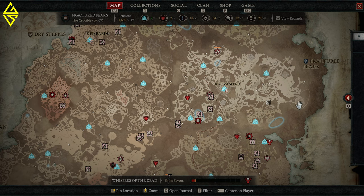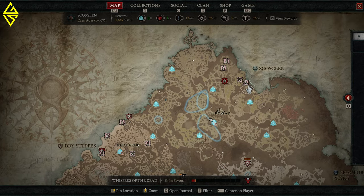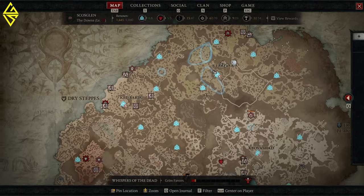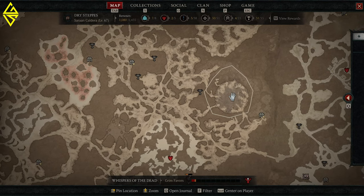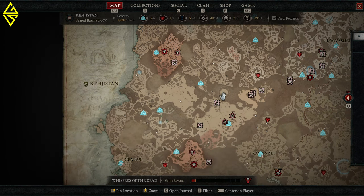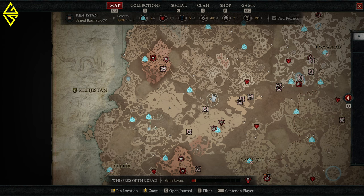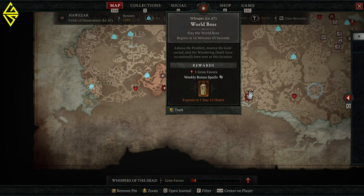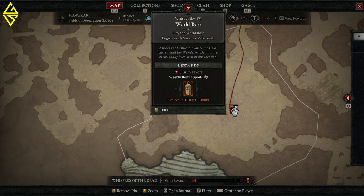There are five spawn locations total. One is in the Fractured Peaks — the Crucible, as we know it from the betas and the server slam. Then there's one in Scosglen in the Cain Adar region. Another is in the Dry Steppes in Saron Caldera at the center of the map. There's one in Kehjistan in the Seared Basin. And the last one is in Hawezar in the Fields of Desecration. Unlock all these regions so the boss timers will appear.